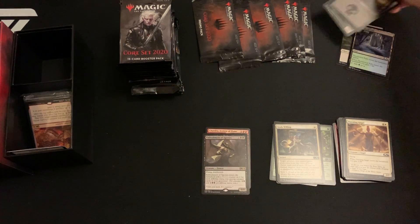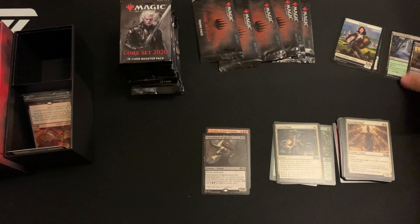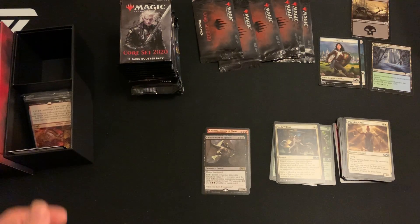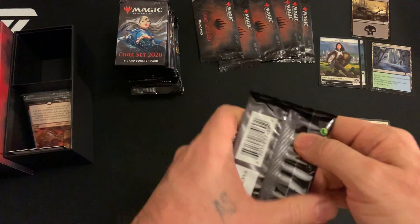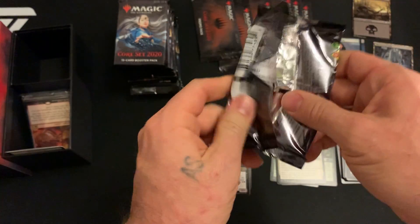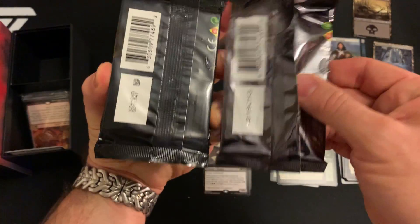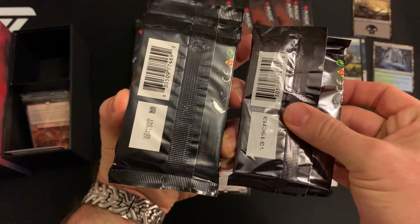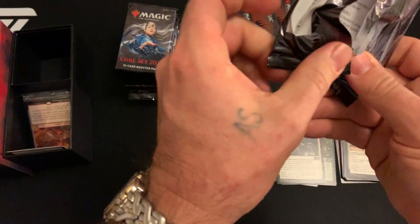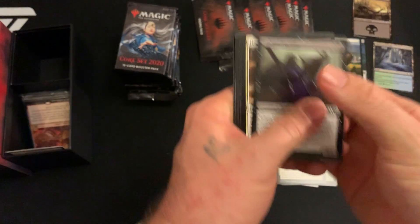Coming up, Embodiment of Agonies. We got tokens, we got non-basic, we got basic lands. These packs definitely have a lot of gray to them — gotta get down to one of the other ones. Yeah, big difference in person. I'm not sure how well the camera picks it up.